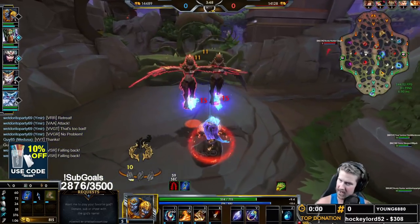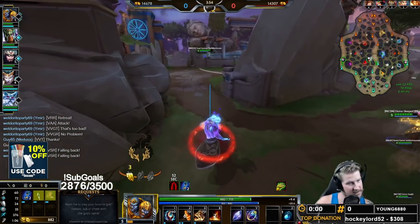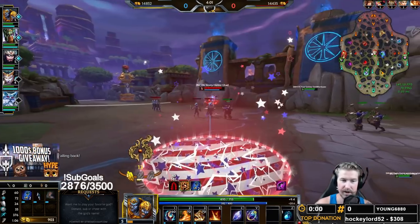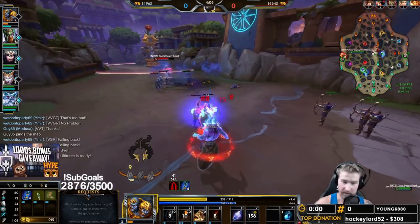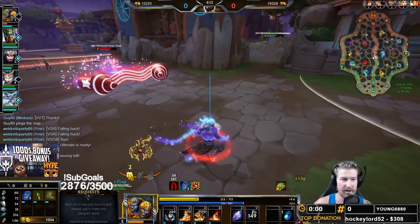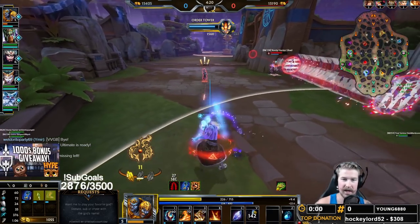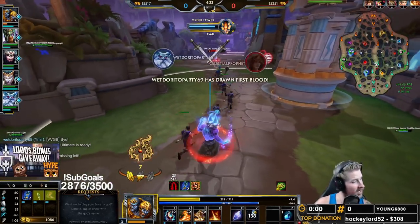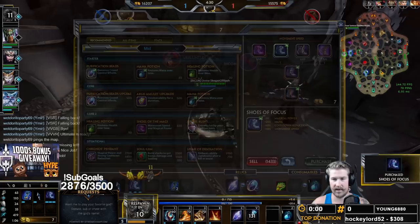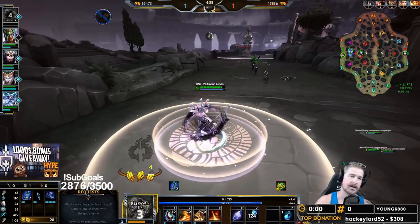That brings us to the most complicated part of Agni: when do I use my dash aggressively? Agni's dash has a significant amount of damage on it, so being able to use it aggressively will provide a lot more damage in your kit, but then you're also using your getaway skill offensively, which is very dangerous. As a general rule, I would recommend simply not using it aggressively unless you are 100% certain that you are going to be okay.